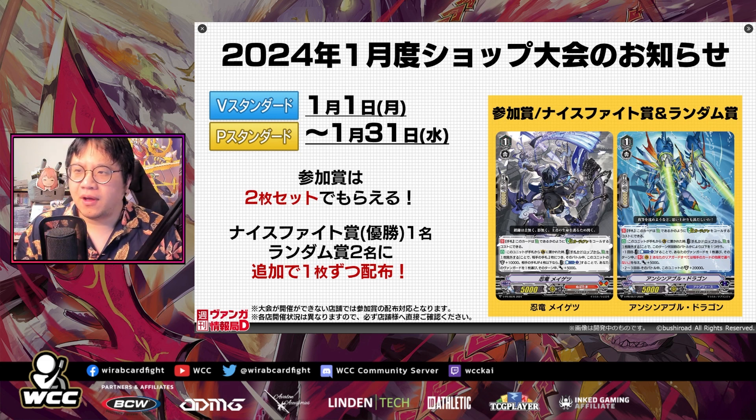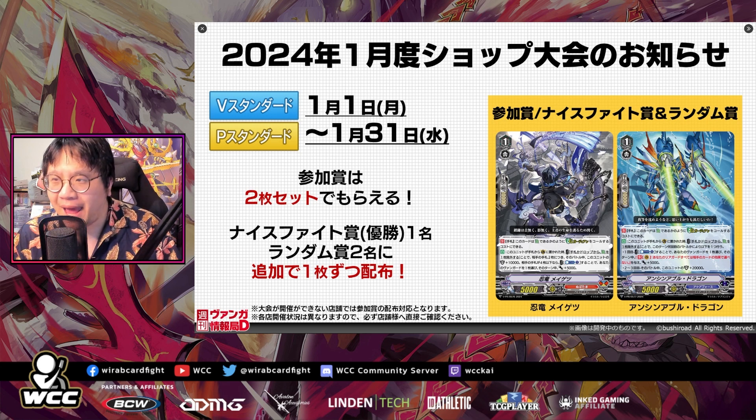While these new ones add some much-needed defense for Premium and V Premium formats. So let's look at what they do. The first two are for Nubatama and Aquaforce. The left card is the Nubatama one. They all have this new effect, which is a continuous effect in the hand: you may discard this card as a heal for the cost of calling a G Guardian.